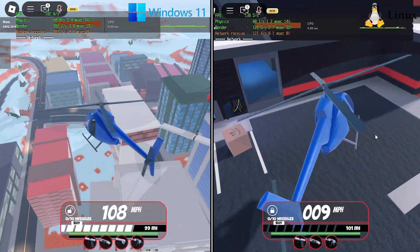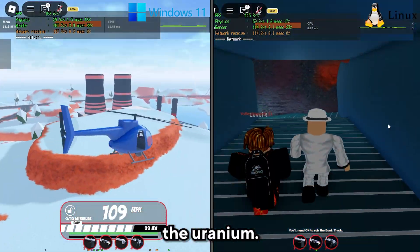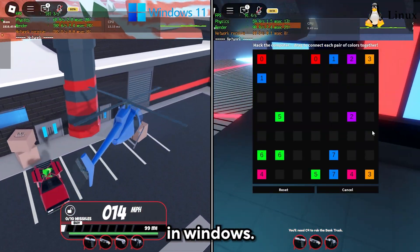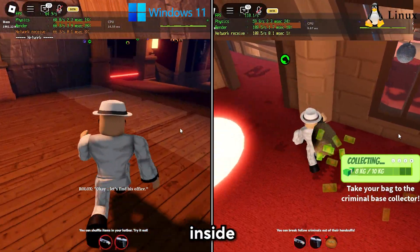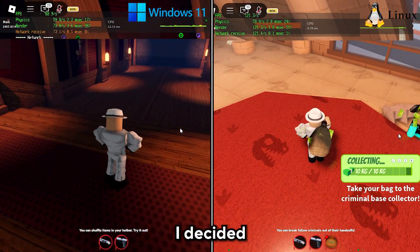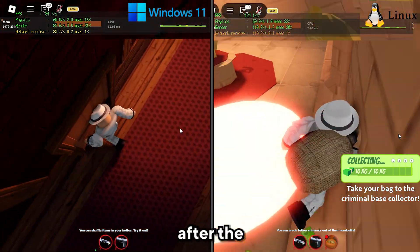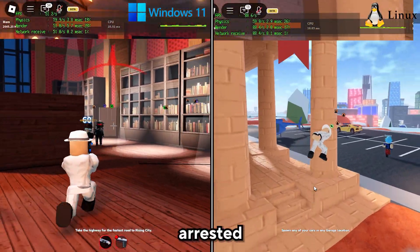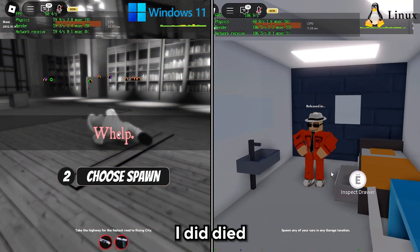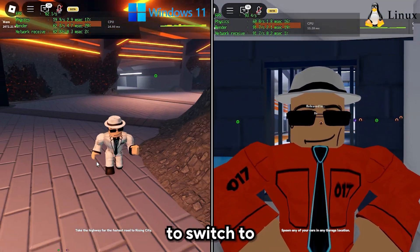On the Linux side I entered a laboratory to steal uranium. Unfortunately I wasn't on Windows at the same time, so I had to do another robbery on Windows. On Windows I decided to enter a mansion, while on Linux I robbed the museum. Unfortunately I got arrested in the museum and died in the mansion. I got pretty tired of playing Jailbreak, so I decided to switch to the next game.